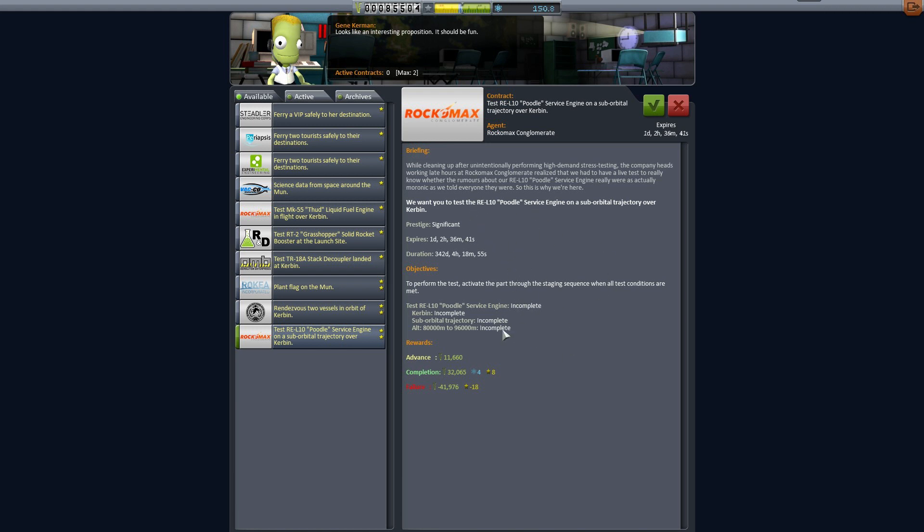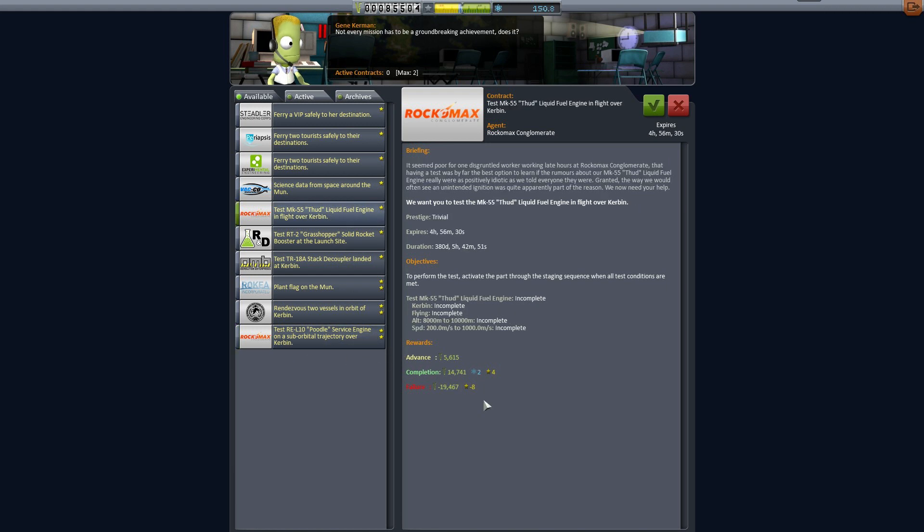Considering the danger of heat effects in 1.04, I think we should just take it easy. We'll ease into 1.04 and the new heating effects by testing the poodle for 32K and testing the thud for 15K. We'll just get warm to it, dip a toe in, instead of jumping headfirst into the shock-heating-plasma-fiery death balls.